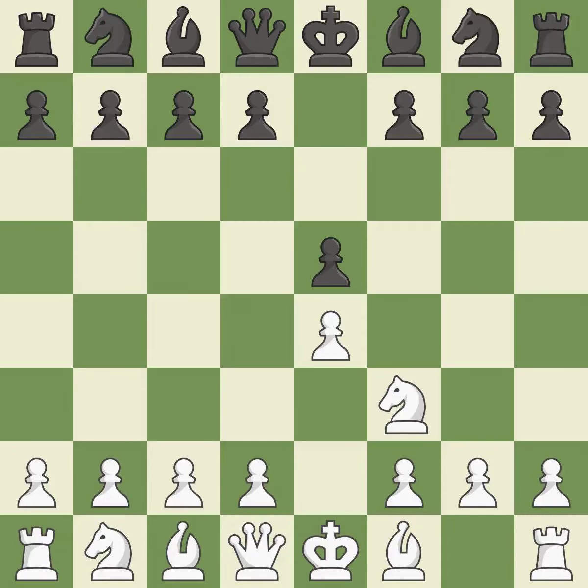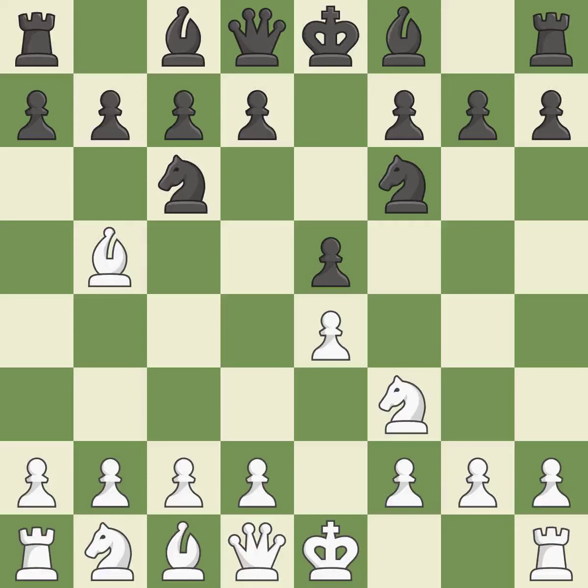The move Nf3 advances the knight toward the center, engages the e5 piece in combat, and sets up a castle. Nc6 defends the pawn on e5, advances the knight toward the center, and scans the d4 square. The Rui Lopez opening develops the bishop to immediately attack the knight on c6 — the lone defender of the e5 pawn. Nf6 advances the knight and engages in an attack on the exposed e4 pawn. d3 protects the e4 pawn and allows the dark-squared bishop to develop. Bc5 develops the bishop, attacks the f2 pawn, and prepares castling.